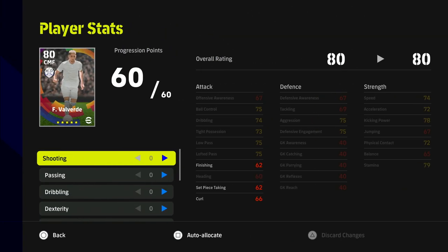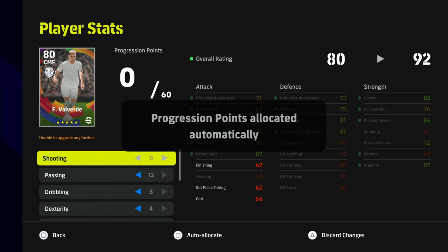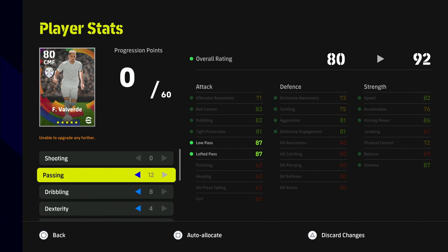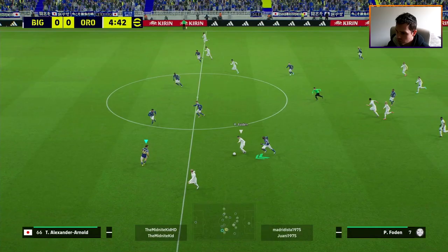A lot of stuff has changed, including how I would train players given the way gameplay is right now. I do think they'll change the gameplay a little bit, but it might not be for a while — especially with stamina. Here's an example: a Valverde I would have trained before — pumping into passing and dribbling — is going to be largely ignored now. I'm going to show you why v2.4 is causing issues.